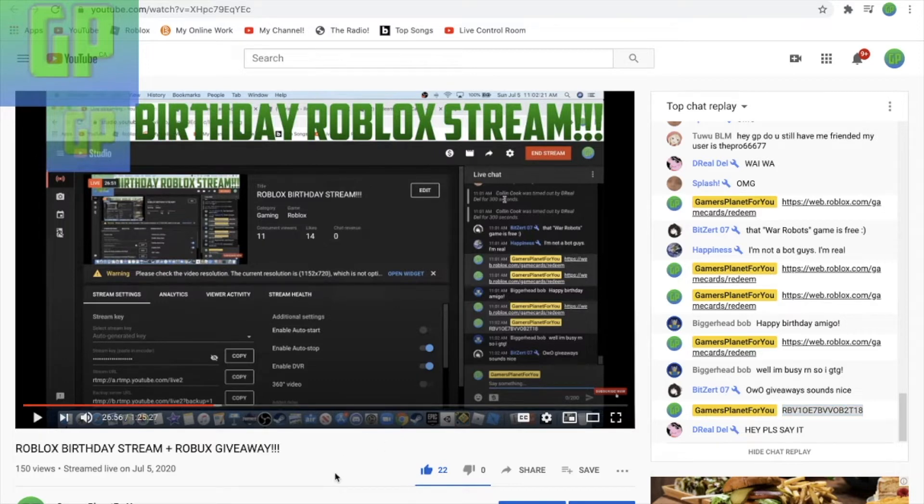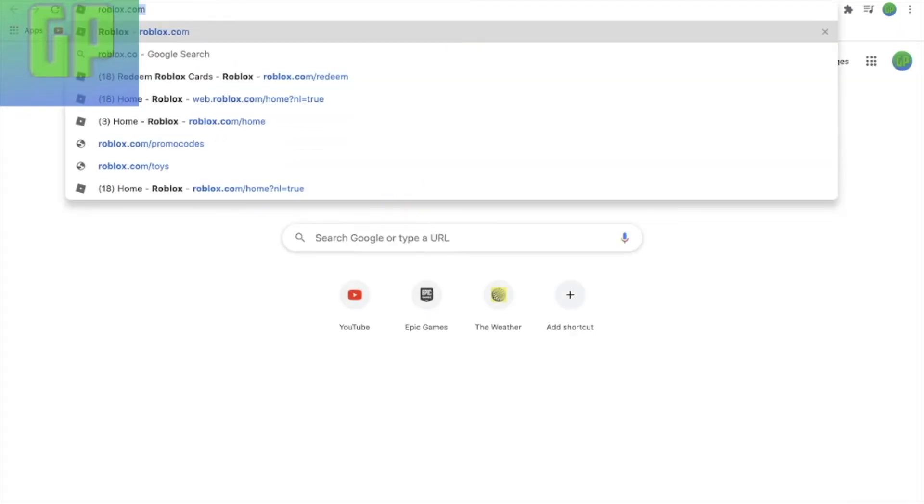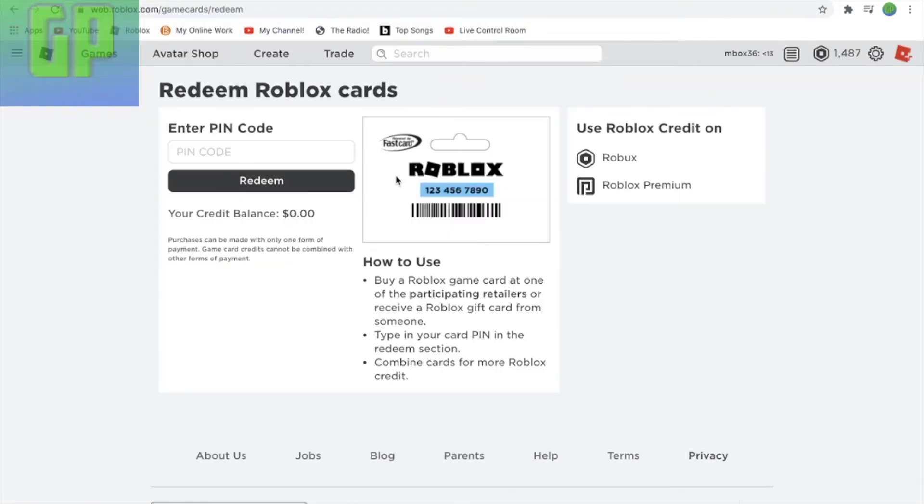Hello and welcome back to Gamers Planet For You. Today I will be teaching you guys how to redeem a Roblox gift card. The first thing you want to do is go to roblox.com/redeem. After you do that, you will come to a screen that says 'Redeem Roblox Gift Cards - Enter Pin Code.'